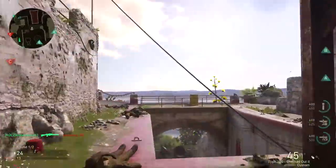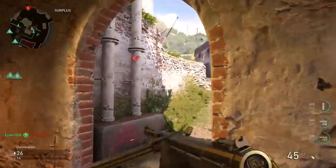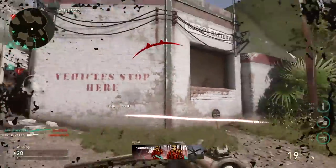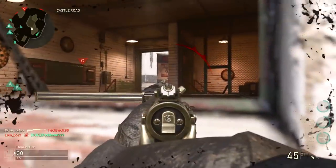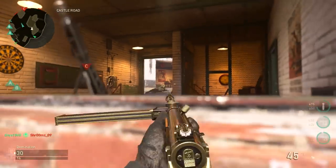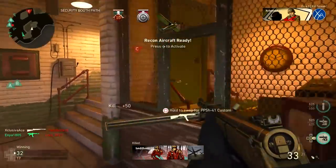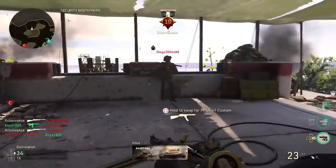That is the baseline movement speed, and everything is based on a percentage of that. So for example, if you're sprinting with an SMG you're going to get 130% movement speed after this update — meaning you can go 30% faster than the base. On the other end, when you're aiming down sight and strafing with an SMG you move at 72% of that base movement speed, except for the Grease Gun which is the one exception at 76%.